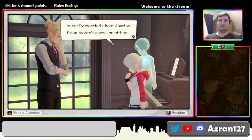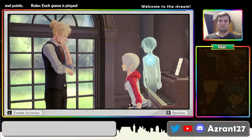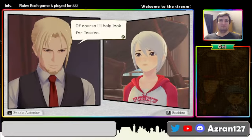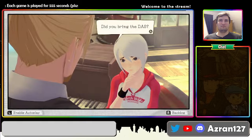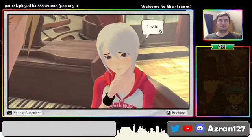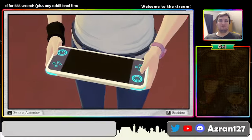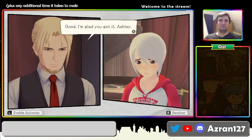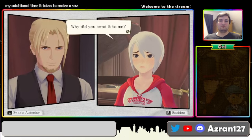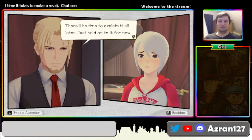So you've got more excuses, old man. I was conducting an experiment that took longer than I expected. I'm sorry, Ashley. I guess it was too important to walk away from, huh? I'm really worried about Jessica. If you haven't seen her either, we have to look for her. Of course I'll help look for Jessica. By the way, did you bring the DAS? Yeah, I have it right here. Good. I'm glad you got it, Ashley. Why did you send it to me? There'll be time to explain it all later. Just hold on to it for now.